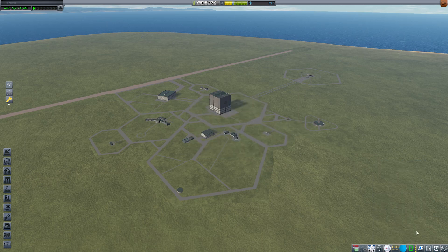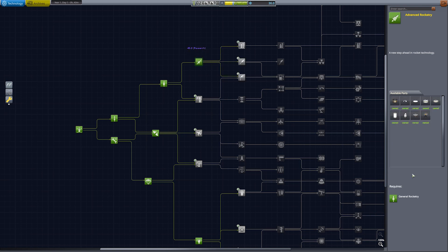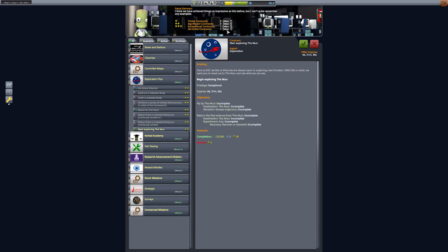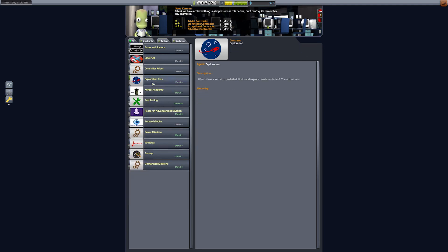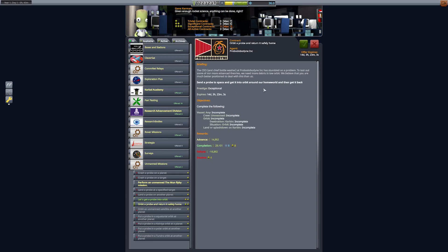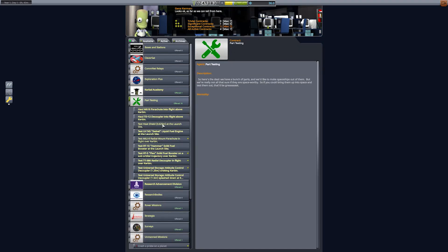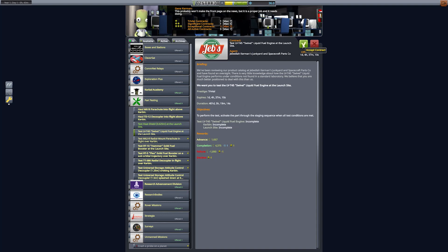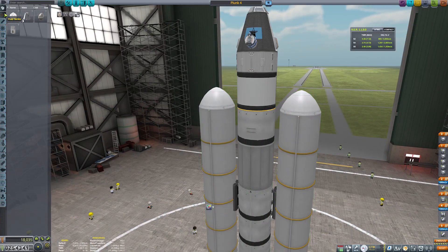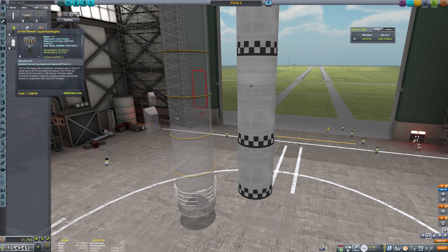We'll upgrade the astronaut complex so we can perform EVAs, and now it's time to spend our science points. We're going to get advanced rocketry so we can get the larger fuel tank, free up our part limit, and also unlock the efficient upper stage engine — the Terrier. Seeing as we've completed our mission to orbit Kerbin, we need another contract to make money. As we've upgraded mission control, we can accept up to seven contracts now. You'll notice a lot of different contracts — that's a mod called Contract Configurator, with the main packs being Exploration Plus and Unmanned Contracts for probes. We'll also grab some quick part contracts that can be done at the launch site to earn a quick buck or two.